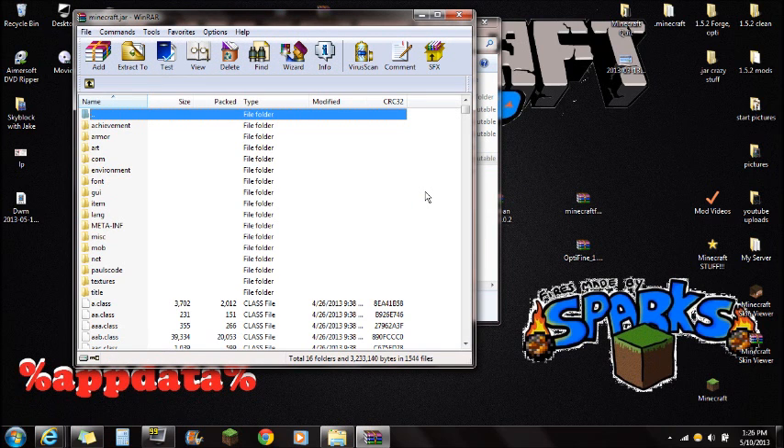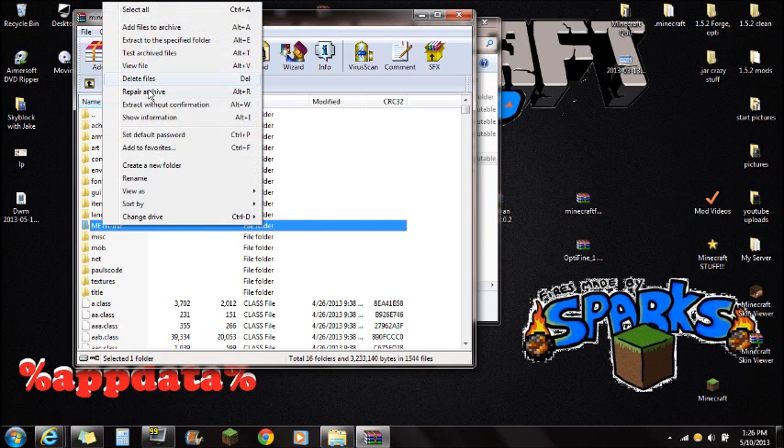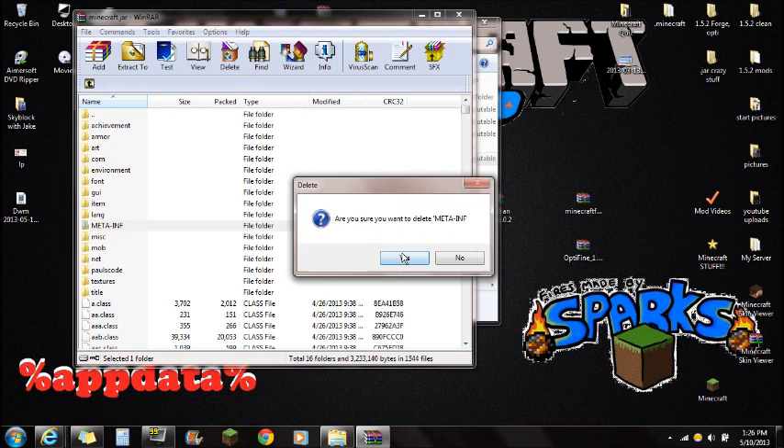You can use 7-Zip or any other file opener, but I'll show you how to use WinRAR. If you don't already have WinRAR installed, there will be a link in the description to download it. Once you have Minecraft.jar open with WinRAR, you're going to see the META-INF folder. Right-click on META-INF and delete those files and push Yes — always delete META-INF or it will not work and you will get a black screen.